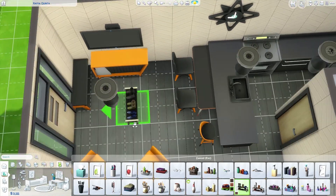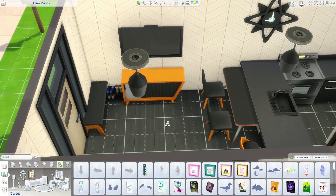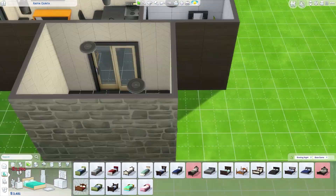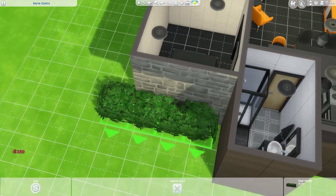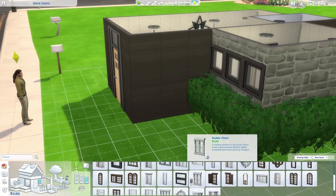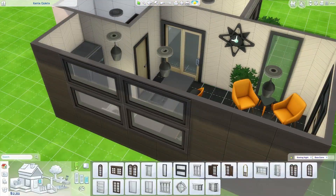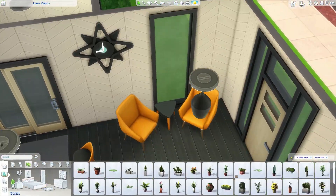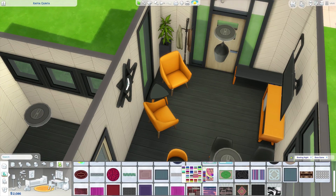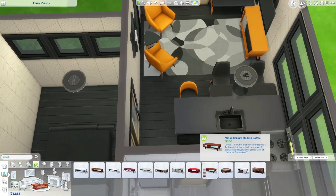I was able to buy that wall-hanging TV — like, since when can you put a TV that fancy in a starter home? It has a lot of nice items and that was one crazy thing to think about — that I was able to put that in the build.